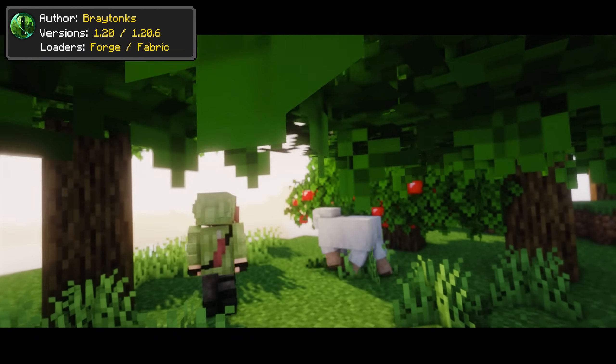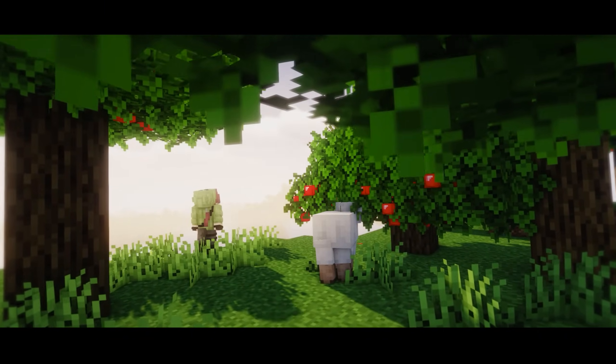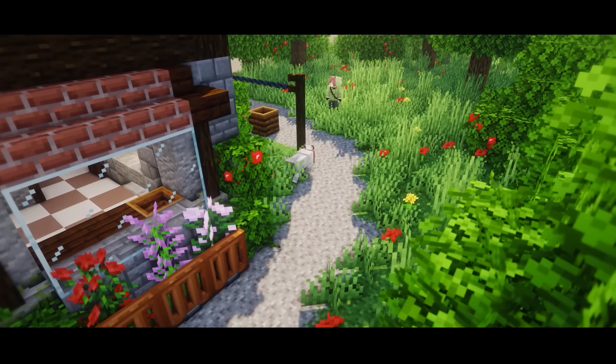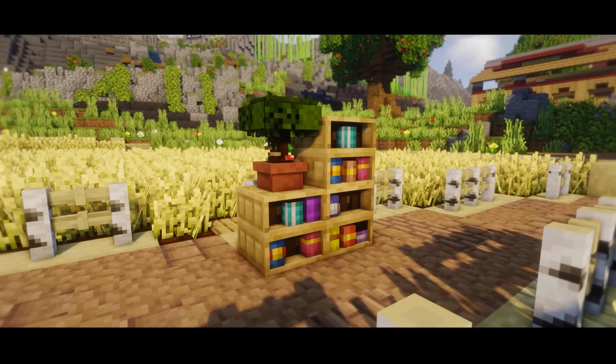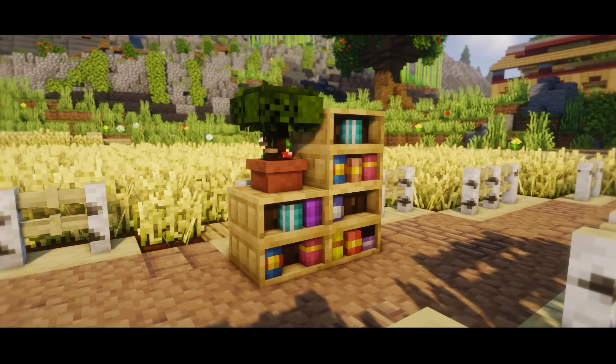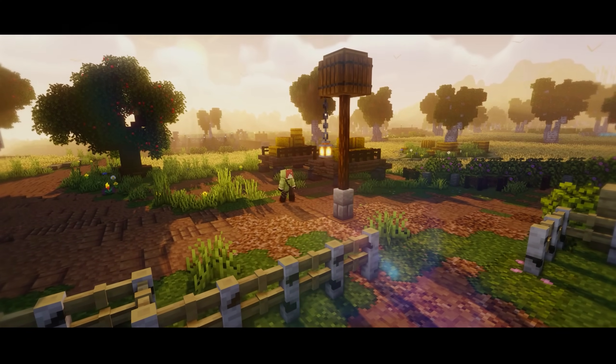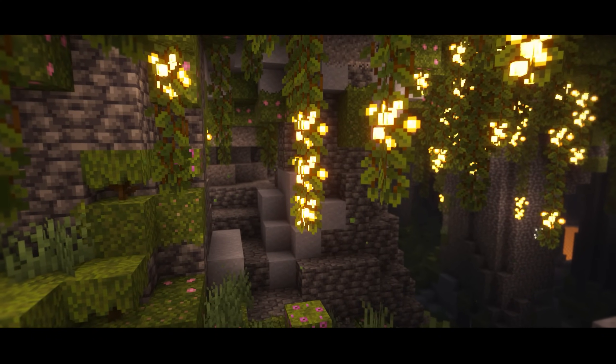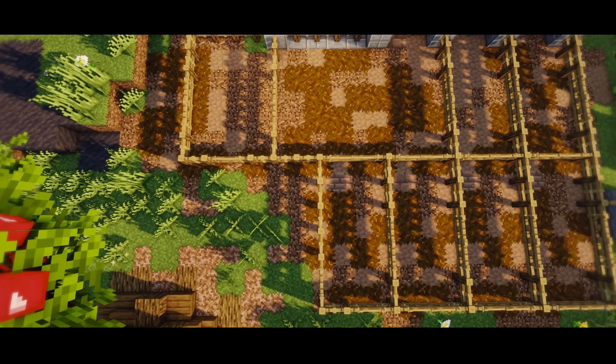Bray's World is a manifestation of the author's imaginary world. Subtle but effective changes will be spotted — a few blocks will be connected to one another, and 3D models are given to blocks that need it, including the lanterns, chains, ladders, and more. If you want to enjoy diversity, grabbing this pack will only feed that desire.